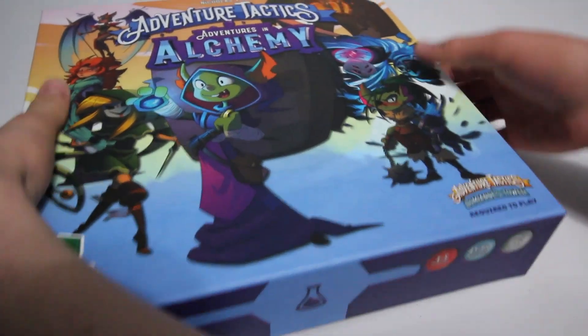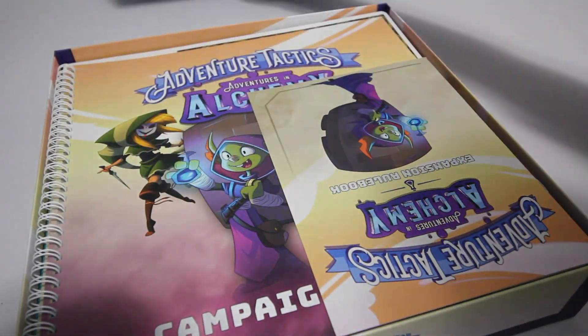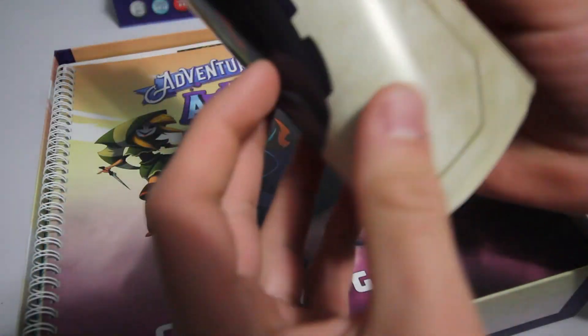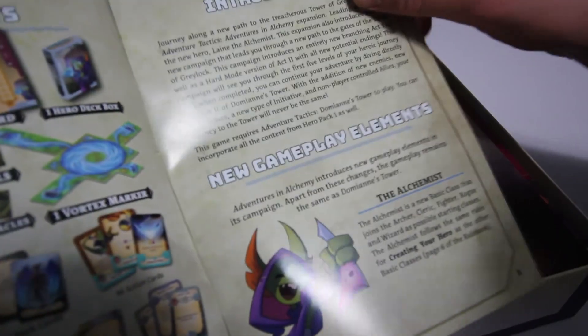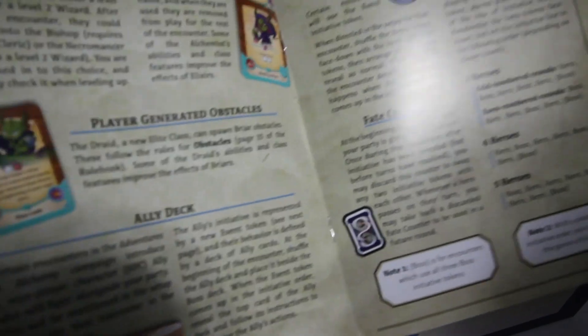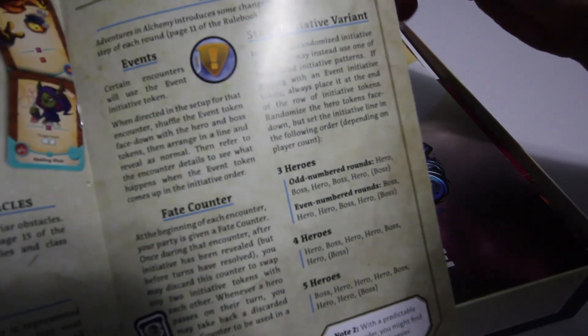Okay, so let's go ahead and lift up the lid and see what we get. So we get the expansion rulebook, which is very small and short as you can see. We have all the components here — some gameplay elements. We've got the Alchemist, elixirs, player-generated obstacles, an ally deck, new types of initiative, events, and a static initiative variant.